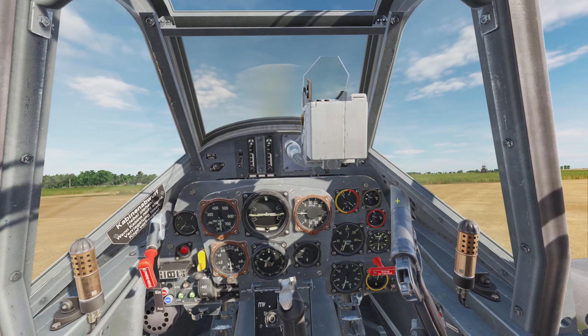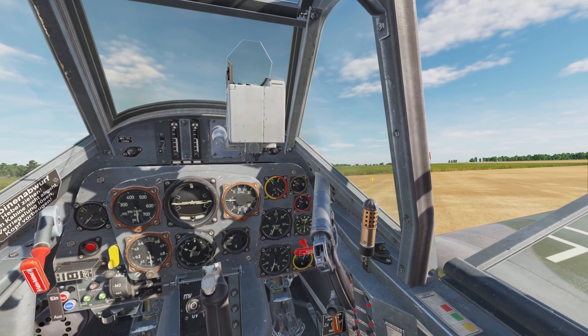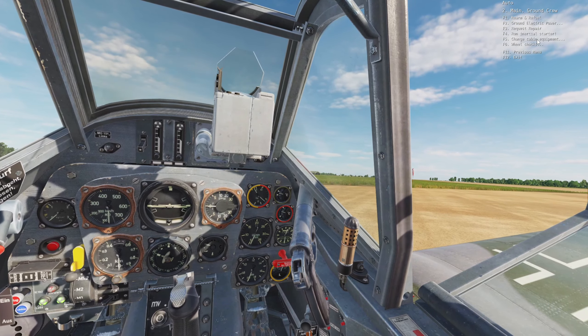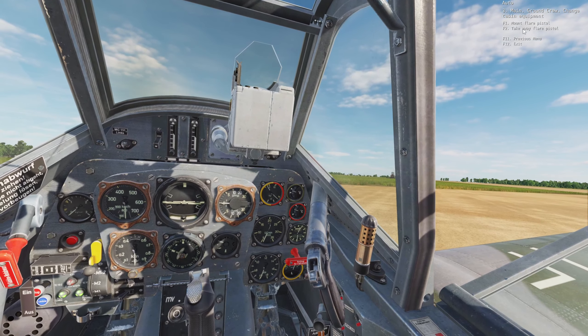You can also attach and detach the flare pistol on the ground. You click backslash to open the radio menu, and then you click ground crew, and then change cabin equipment, and then you can mount or take away the flare pistol.